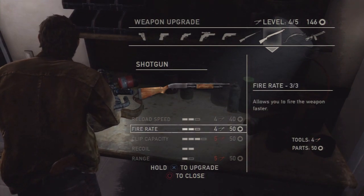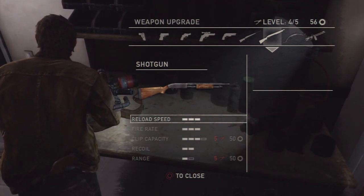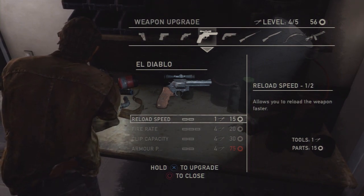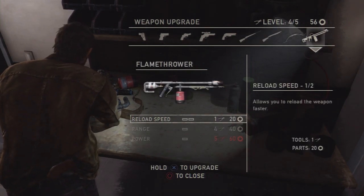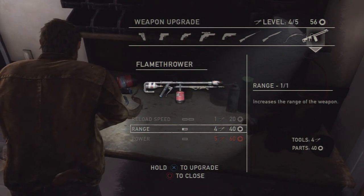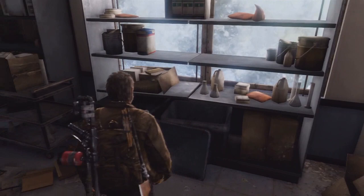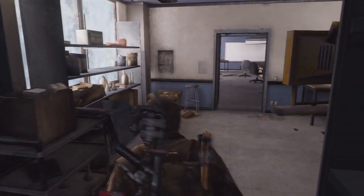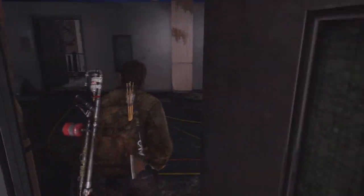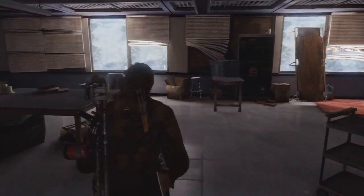Do upgrade on that, and then fire rate. Still got some parts left. That's maxed out for now. And then this is El Diablo — there is the flamethrower. Let's increase the range, that's the last thing. Oh yes! We got some pretty good upgrades. I'm really liking the flamethrower, just because of those bloaters. They are jerks and we finally have an efficient weapon against them.